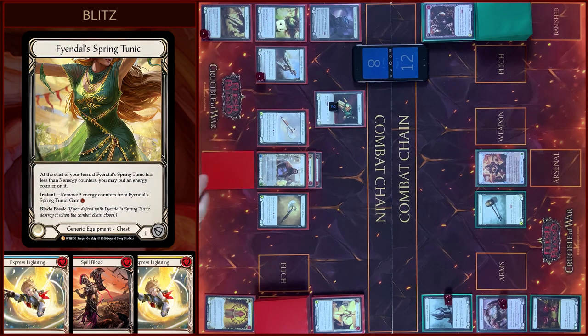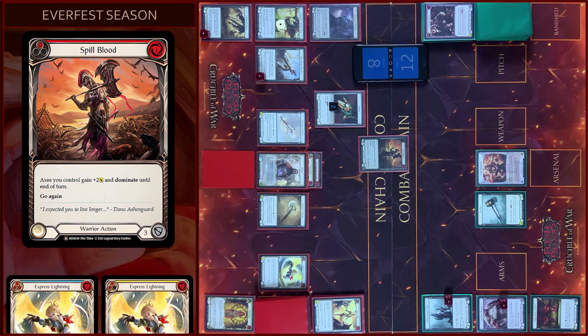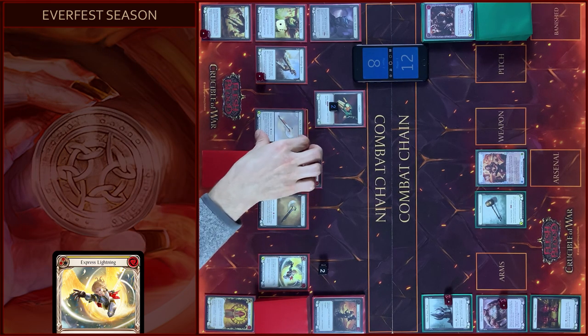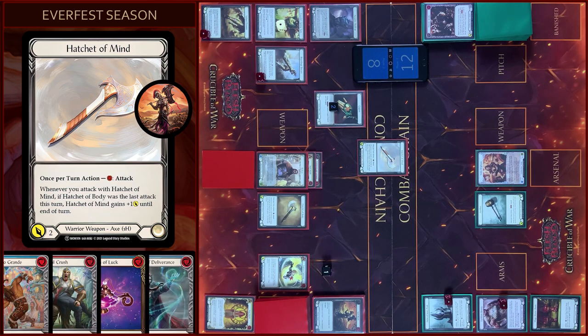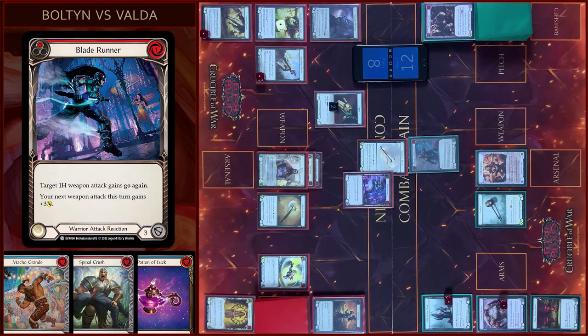I will start my turn with Counter on Tunic. Then I will play Spill Blood — two Floating, global section. And I will attack with Hatchet of Mind, pay one — four damage. I will block three. In the reaction step I will play Blade Runner, pay one — Hatchet of Mind gains go again, and my next weapon attack gains plus three. You take one. Let's close this combo chain.